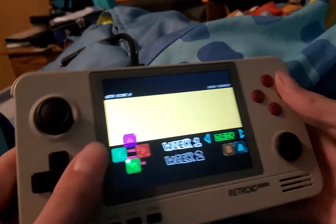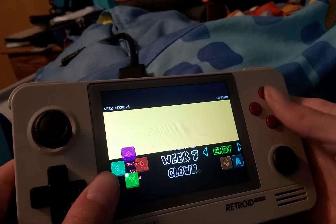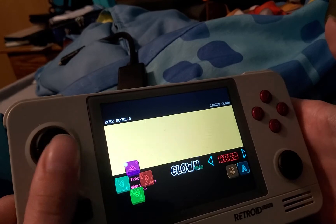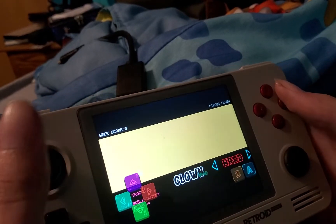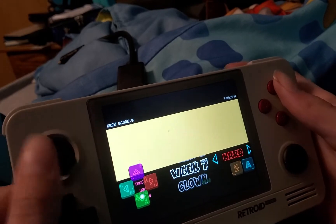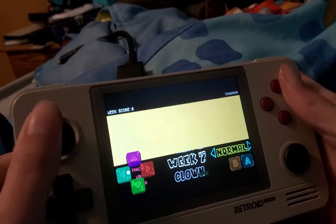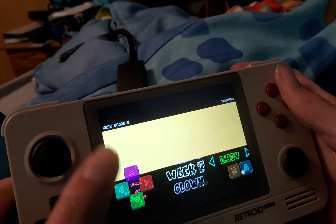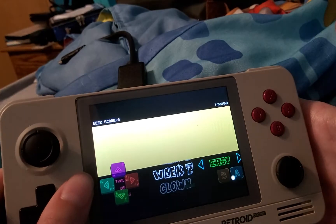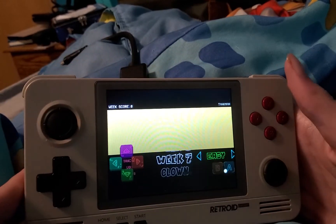I just can't play the other weeks that well right now. We have Tricky as well — Kade Engine version 0.4. Week 7 even works on this; it takes a while for the characters to load though, but I gotta say it's worth it.